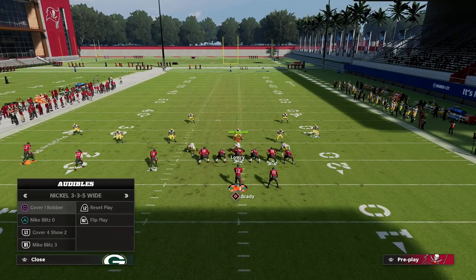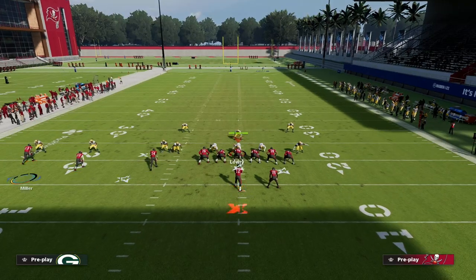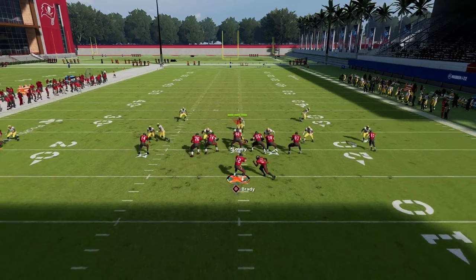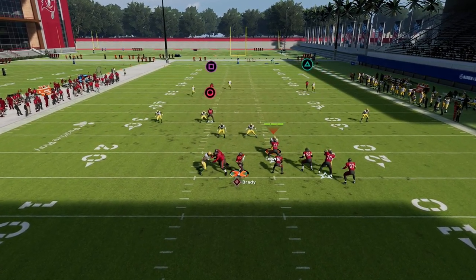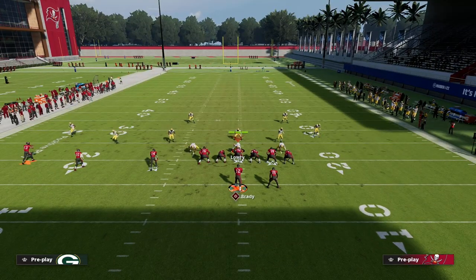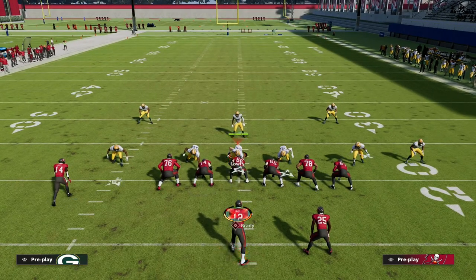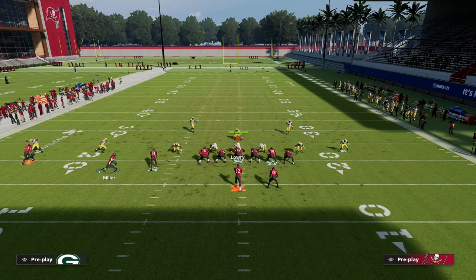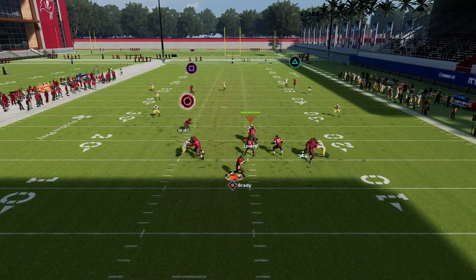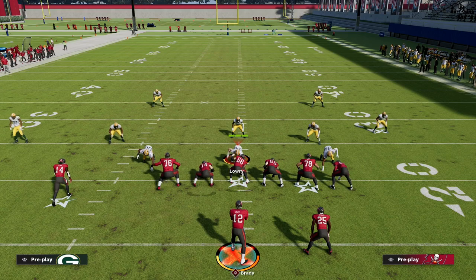Man coverage is probably the toughest matchup for this, but there are things you can do. When isolated, the S post actually gets better separation than you'd think, and you can aggressive catch it consistently. The real cool part is that this forces your opponent to user that route, which opens up the hitch. You can playmaker the hitch right or left — it's an easy 10 to 15 yards every single time against man coverage.